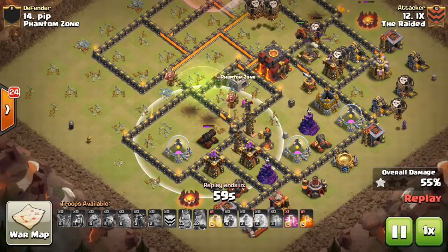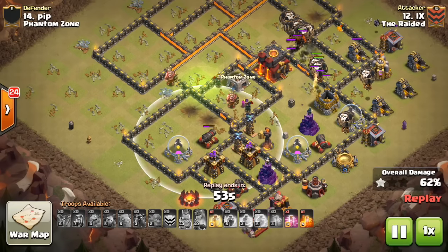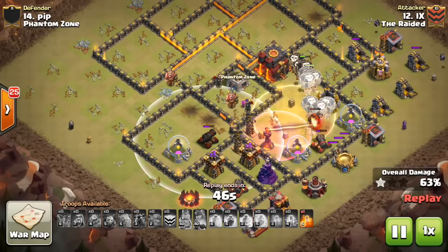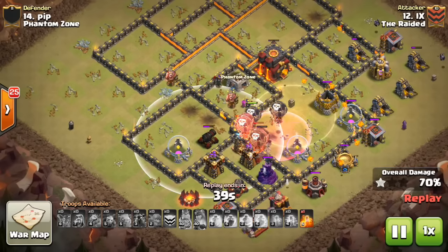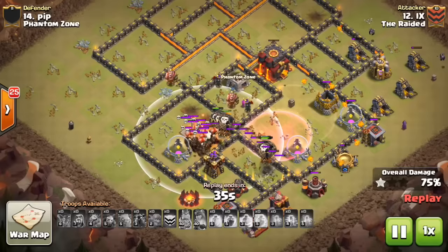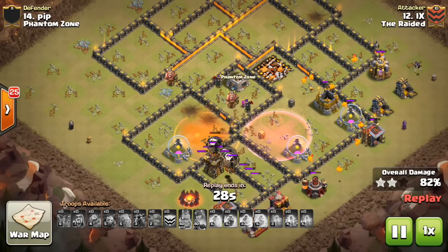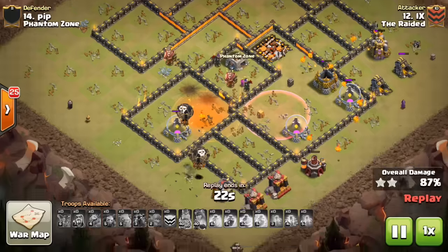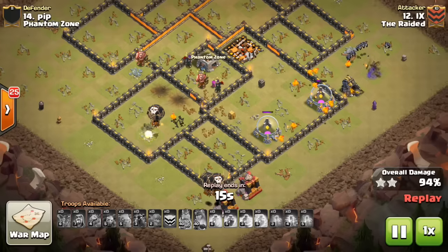He does a great job with a heal spell on the back side of the raid right around the wizard tower area, healing all those loons back up — really nicely played. He gets the hound to pop by the inferno tower, which was set to single target — which you don't want, because you can overpower it. He waited until the end to hit those air traps and dropped another poison to take care of them, which really helped because he didn't have to deal with the air traps until all defenses were already down. Really smart, well-played attack by Nine.